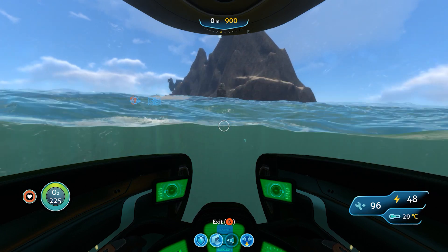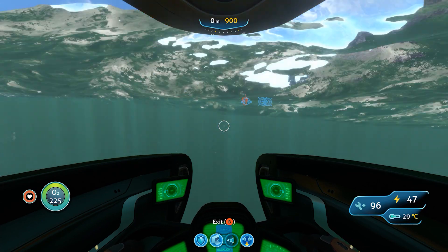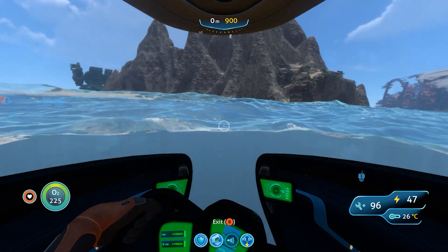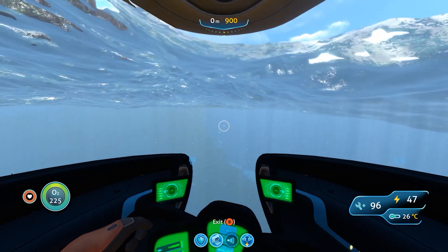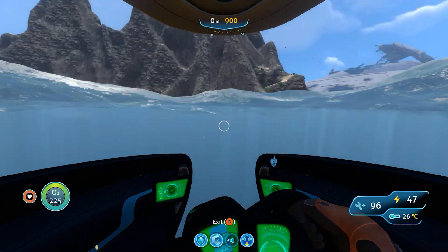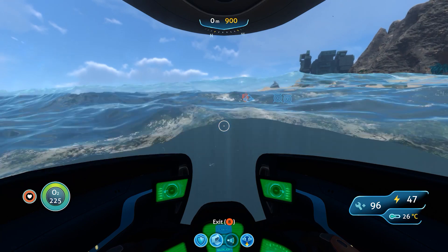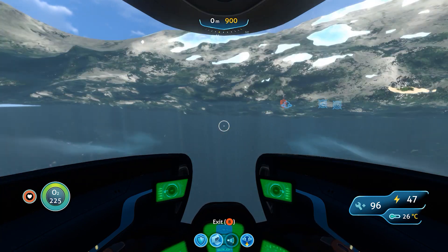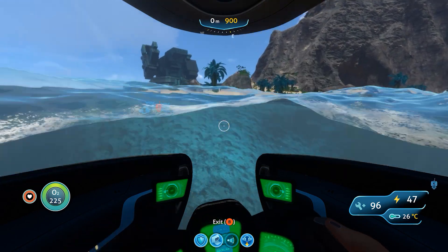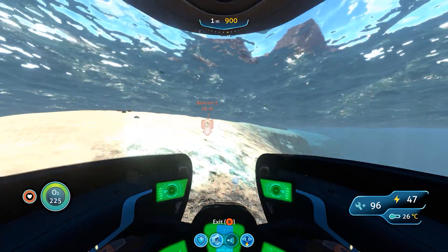There's the island. You have different ways you can get up. You can see the facility there, which is actually a weapon that doesn't let anybody leave. Now you can see the island and the Aurora in the background. You're actually going to find some good minerals and resources over here that you'll need to build stuff.